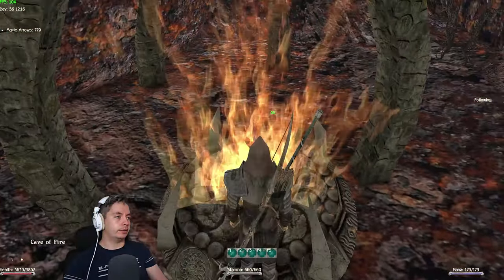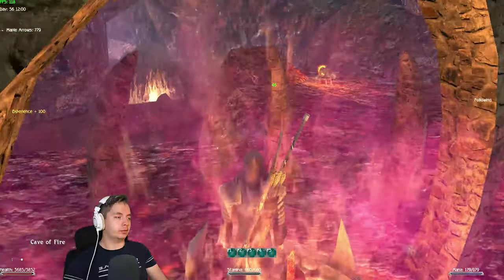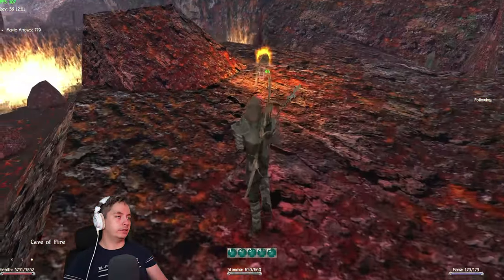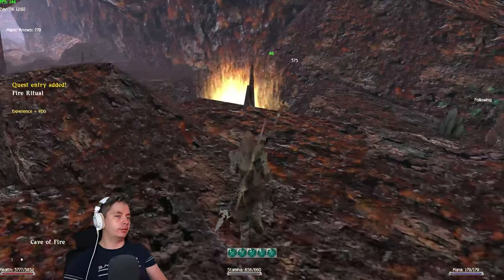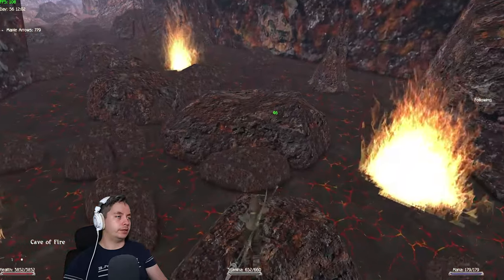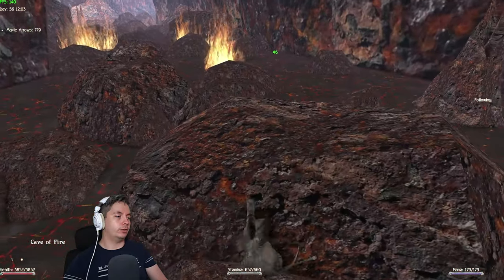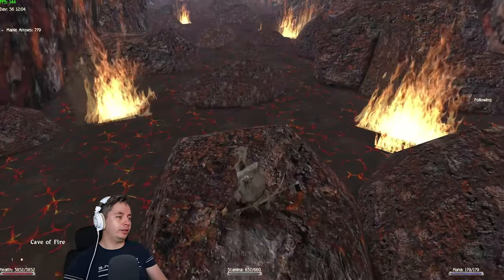Here we are at the first altar. What you do is just click on this little crystal that's on here and one of the first guardians is going to appear. The first one is a wolf — a fire spirit. You need to do this four times, I think — actually five. We'll see. Let's go to the next one.